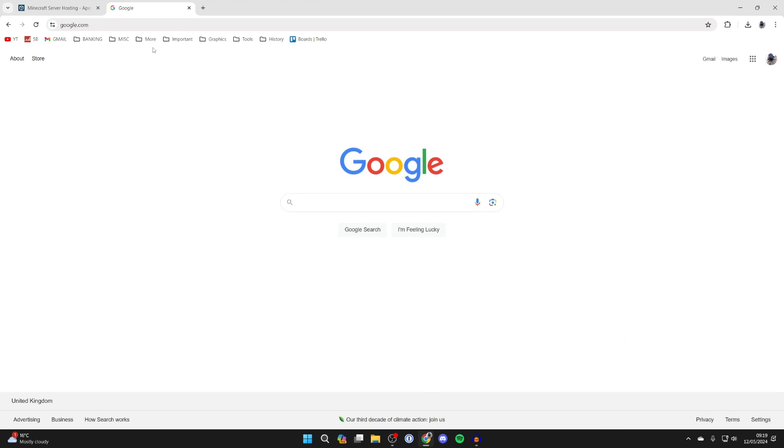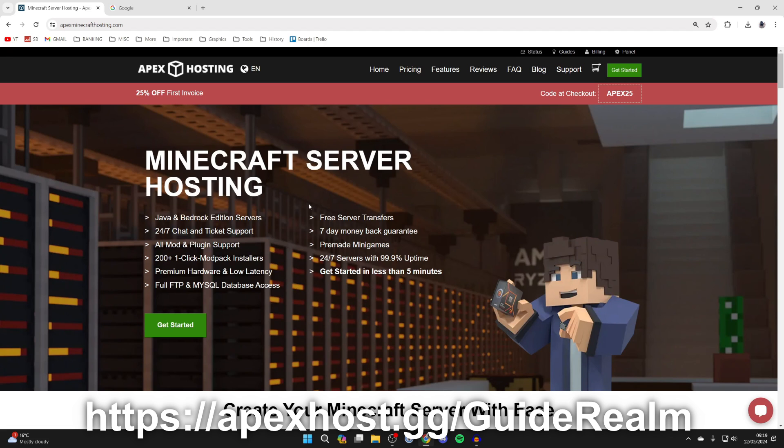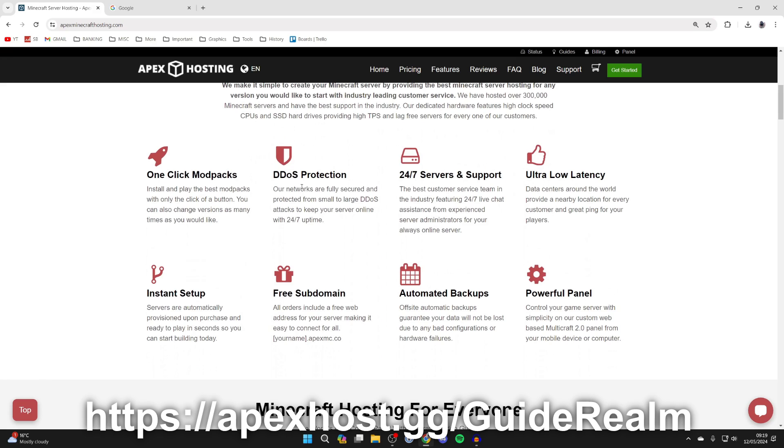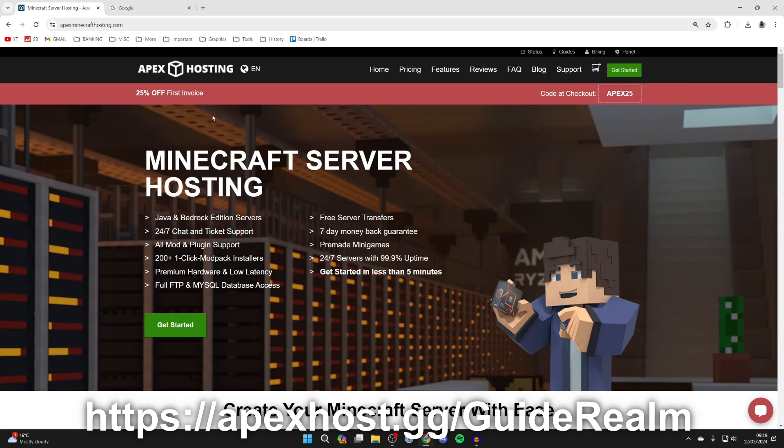A big shout out to the sponsor of this video, Apex Hosting. They're a go-to Minecraft server host. They've got one-click install mod packs so you can super easily play Sky Factory 4 with your friends, DDoS protection, 24/7 servers and support, and at the moment you can get 25% off your first invoice. I'll put a link down below in the comments and description so you can get started.